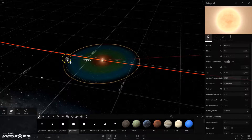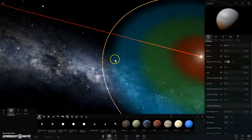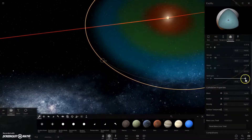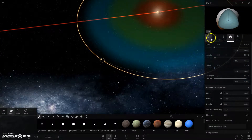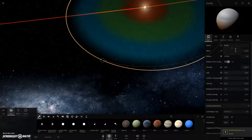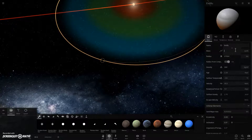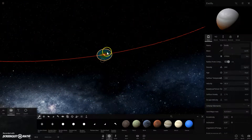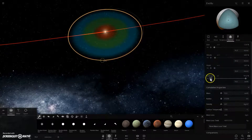We're going to stick this gas giant a little bit further out — around here, just a little bit closer than the frost line. Because I believe Jupiter is on the frost line. So now you've got your other planet — you've actually got two planets around two stars.